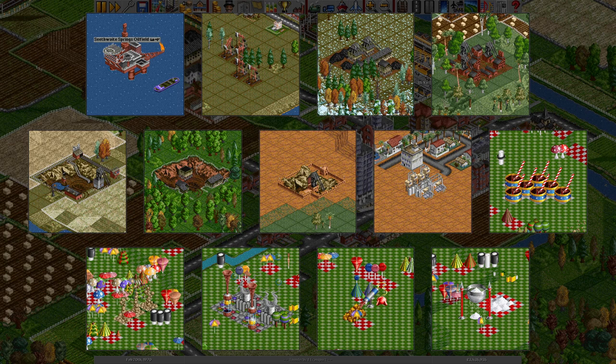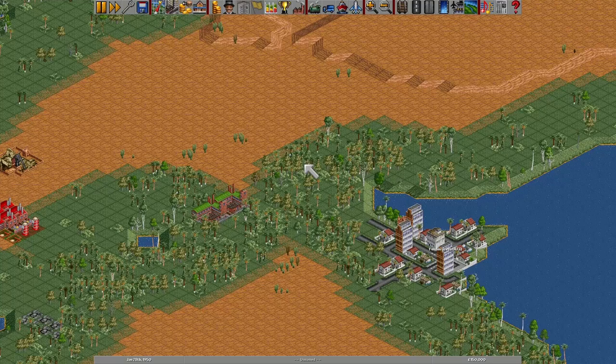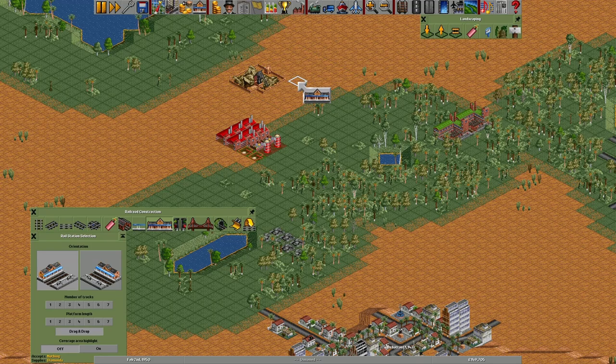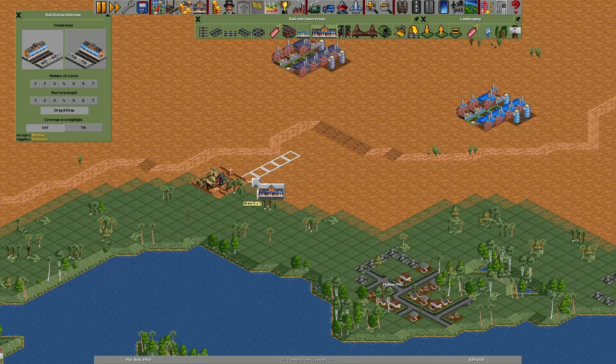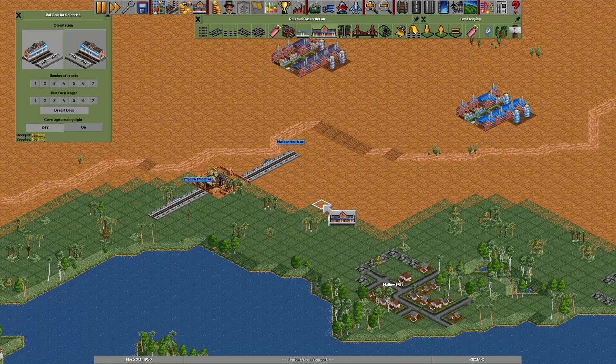Having got this list, the game then checks to see if the industry produces any cargo that is not passengers, mail or a liquid. This means that the industries that produce oil, water, rubber, cola or plastic get discarded. The remaining industries that count as mines are the coal, copper, gold, iron, diamond and sugar mines, the toffee quarry, and the bubble generator. With that list in hand, the game looks at the 7x7 square with the station tile in its centre, and checks to see if two or more of these tiles belong to one of those industries. If they do, and the name mines hasn't been assigned yet, the game assigns it now. One catch is that only the area around the northernmost tile of the station is considered. It's possible to put a long station that extends down to near as many mine tiles as you like, and as long as the top corner is out of range, the station will still never be called mines.